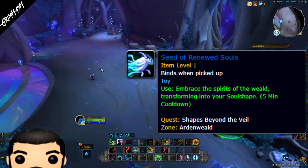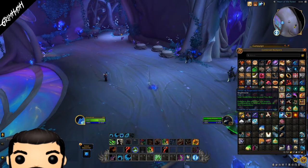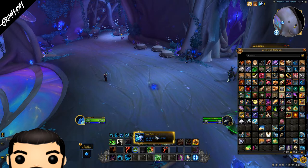It simply gives you the appearance of your selected soul shape — you're not going to get the speed boost, you're not going to get Flicker and all that good stuff. Also, once you cast a spell, this is gone.